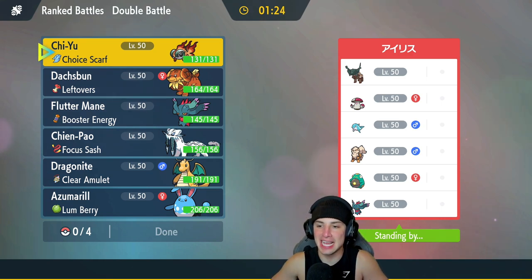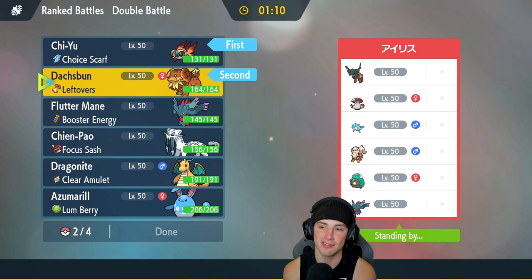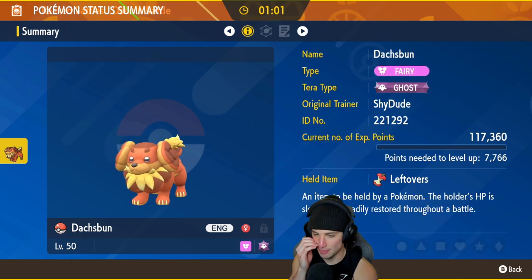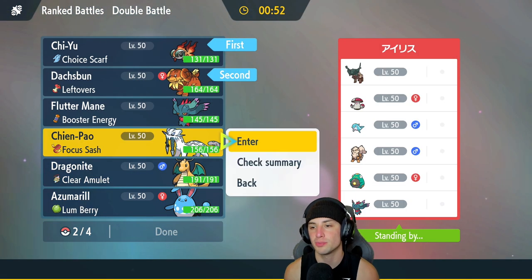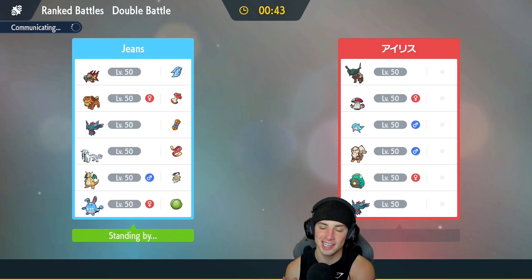Second match coming at you guys. We're going up against a Ting Lu team with Bellibolt, Palafin, Arcanine, Amoonguss, and Fluttermane. I kind of want to get Doxpun out here — so I'm going to lead Chiyu alongside Doxpun. Arcanine has Intimidate, but it wouldn't affect Doxpun since it uses Body Press based on Defense. I'm going to bring Shen Pao and Azumarill in the back. Let's lock it in and go back-to-back.